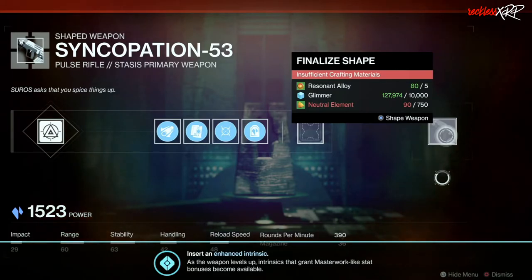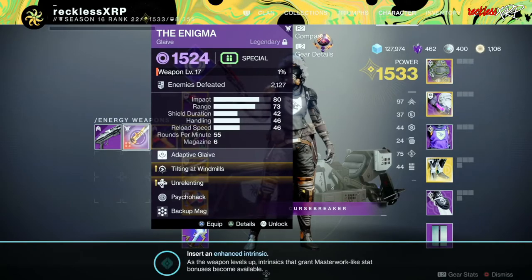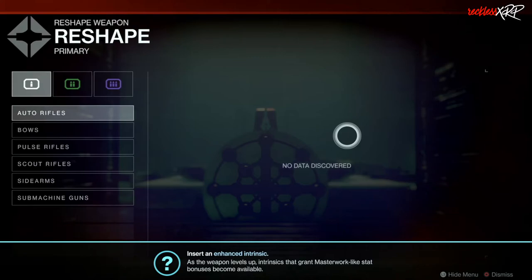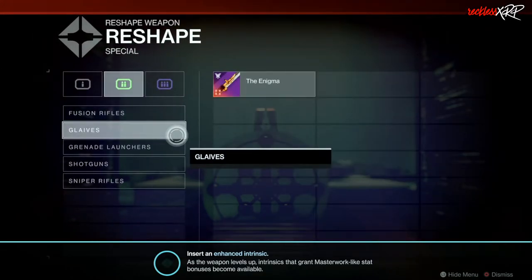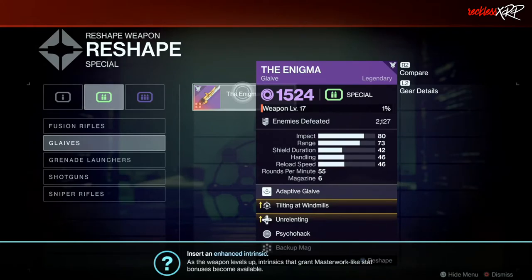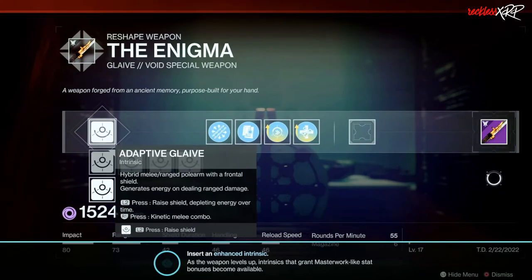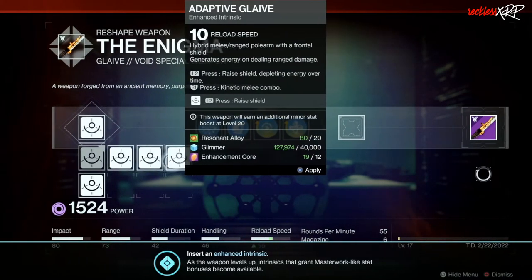Next, let's go over reshaping a weapon. This is extremely simple because this section is the same as when you shape a weapon, except you will come here after you have leveled a weapon and gathered all the materials you need in order to unlock the other perks. So essentially it's editing your weapons that you have leveled up, but you go through the same process as when you shape a weapon.